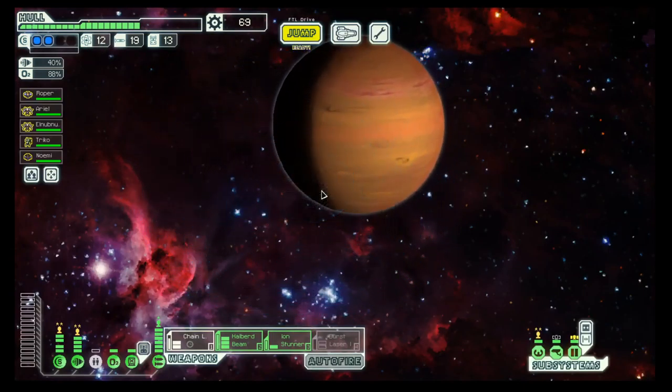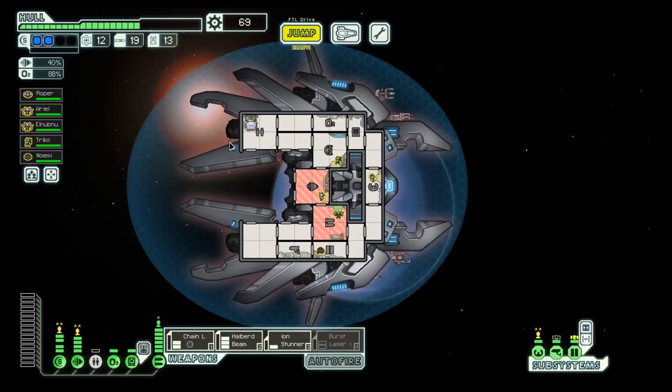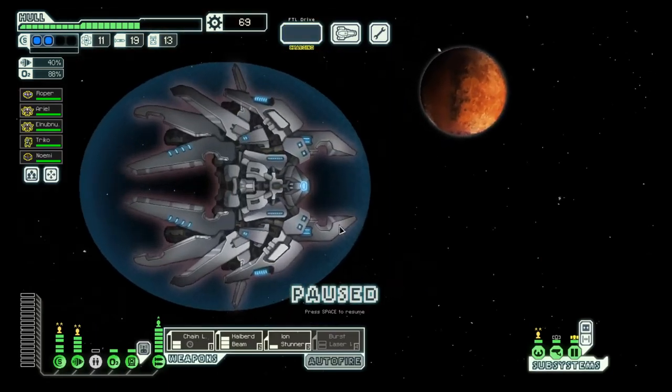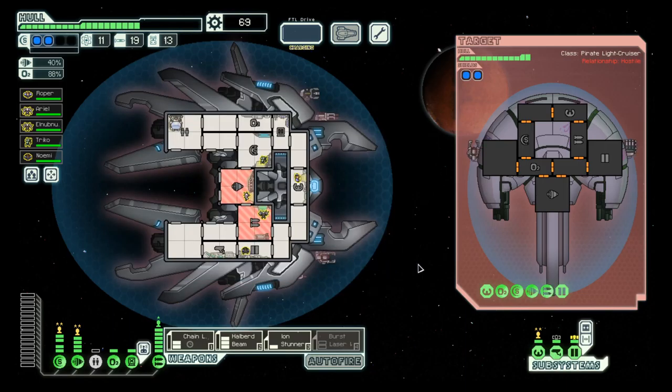Hello boys and girls. My name is Otzosti and welcome back to season 8 of my FTL series in the Lanius Cruiser. We are in another civilian sector, which is the fourth one, and this is a dead end — a cul-de-sac, as they say in France. So let's attack this pirate and hope for the best.